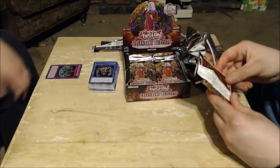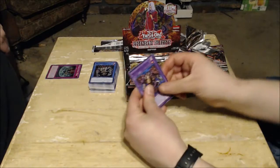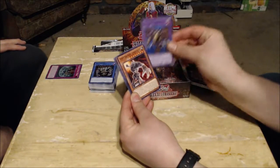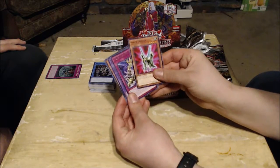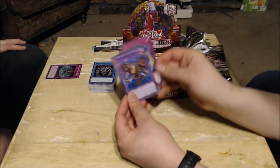You could have just done an Ojama-Arm Dragon deck. Alright — Thousand Eyes Restrict, Ancient Gear Golem Ultimate Pound, Arm Dragon Level 5, Pinch Hopper, and Corrosive Scales.